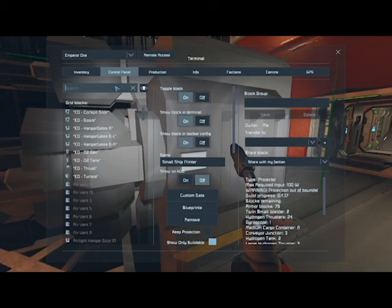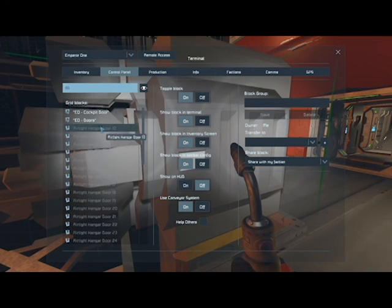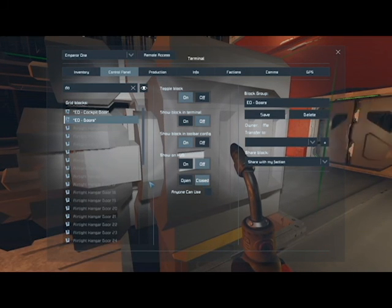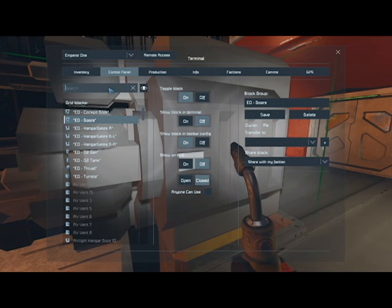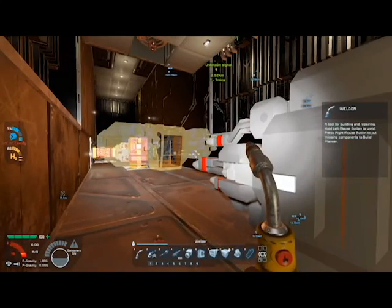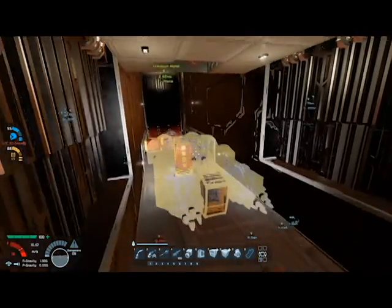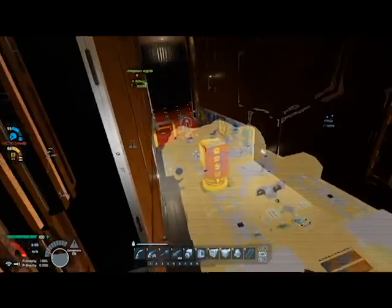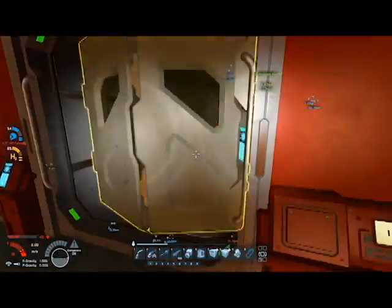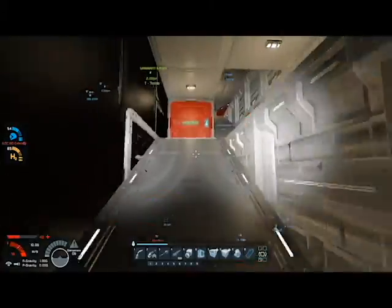We can probably pressurize the ship — let me close these doors up here. Close all doors — all doors are closed. Tell the air vents to pressurize. The ship is beginning to build — sort of. It's not building — why? Ow ow ow. I just went down over there too. I'm gonna figure out what's wrong with that in a second.